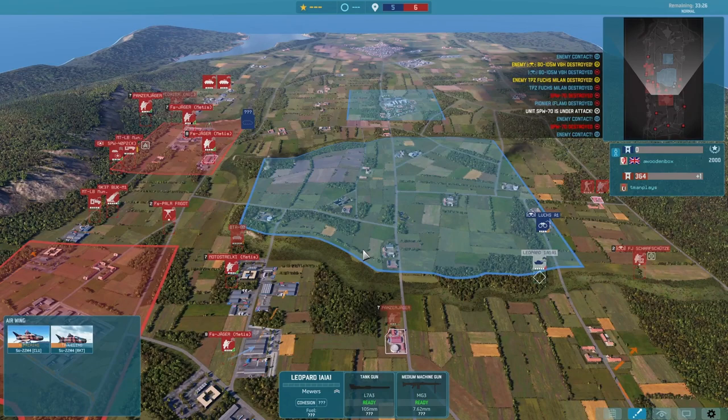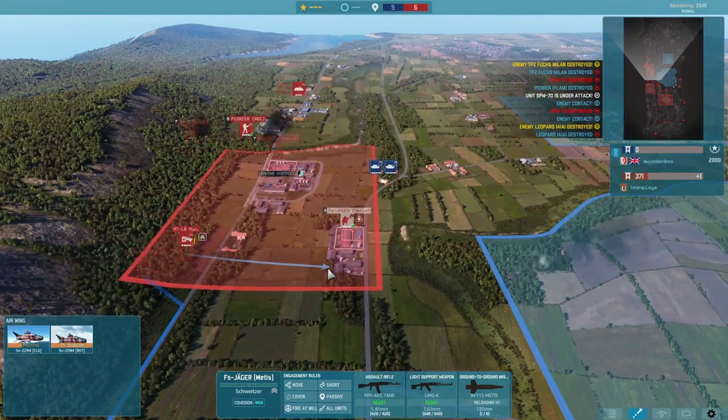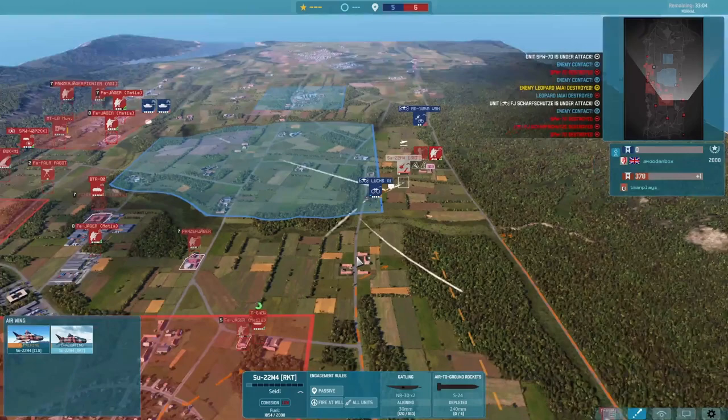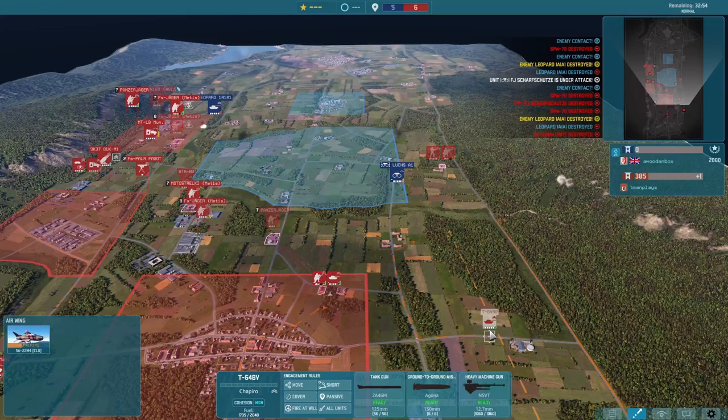Possibly be able to push back into this area. Our Metis here trying to take out the 1A1s coming in. We're going to move some supply to help them. Unfortunately, the Lux here is going to spot my Scharf-Susen. Our rocket plane is not really going to be able to do much and is going to get hit by the I-Hawk — the next I-Hawk actually taking it out.